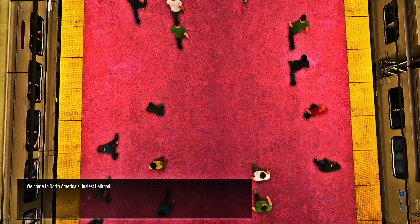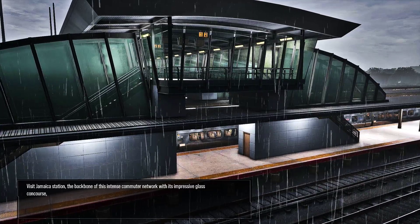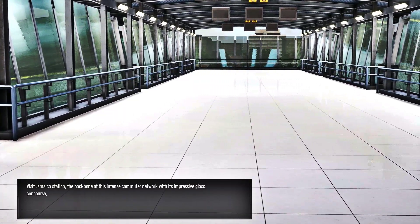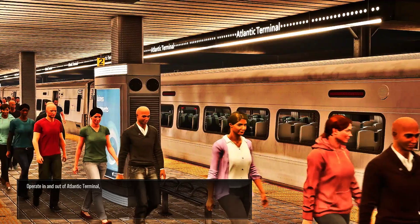Welcome to North America's busiest railroad. Visit Jamaica Station, the backbone of this intense commuter network with its impressive glass concourse. Journey underground into the heart of New York. Operate in and out of Atlantic Terminal.